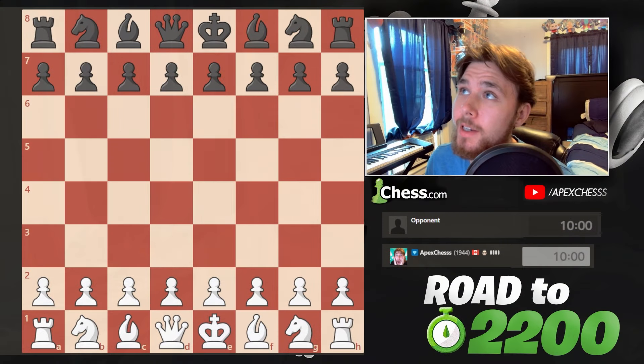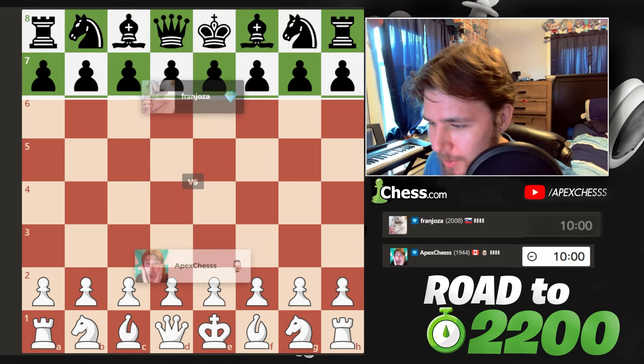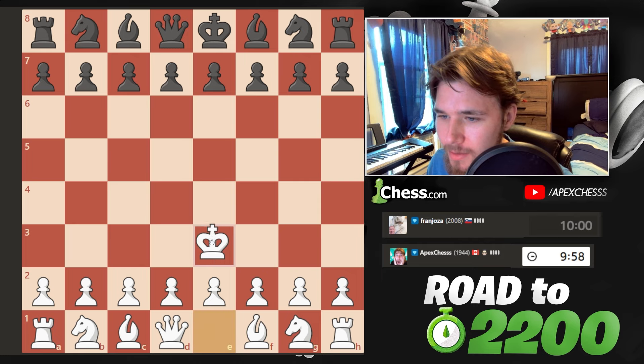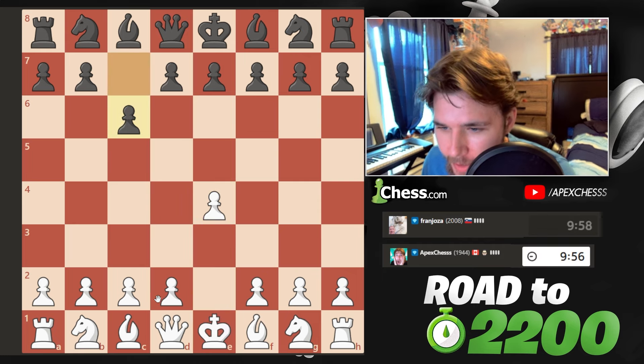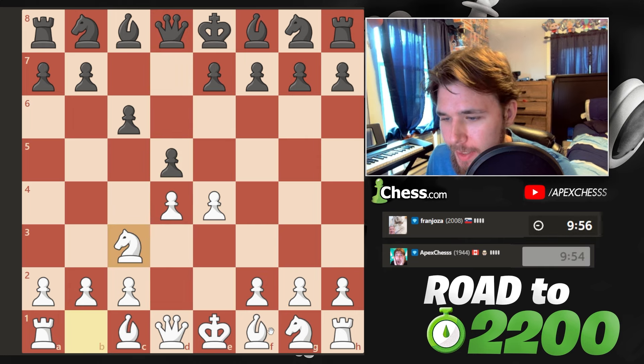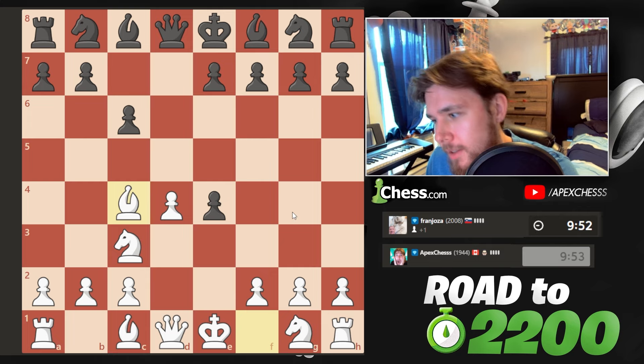It is day seven of our road to 2200, and we are at 1944. Let's find an opponent. We find a 2008. We get the white pieces. Let's go e4, and we're playing against the Caro-Kann. So we're gonna go d4, knight c3, bishop c4 - the Von Hagen Gambit.